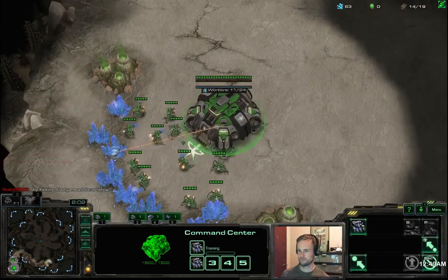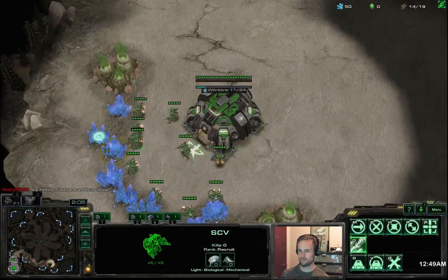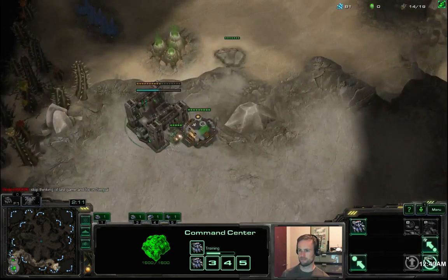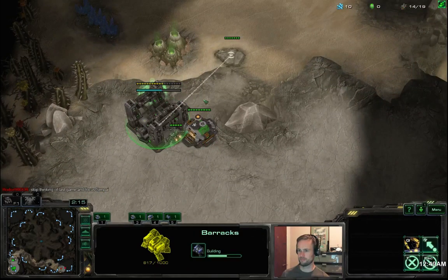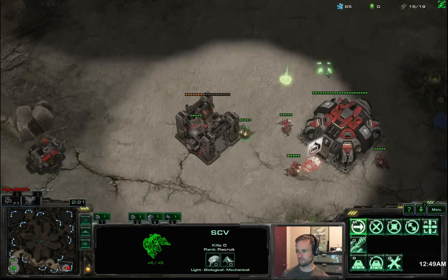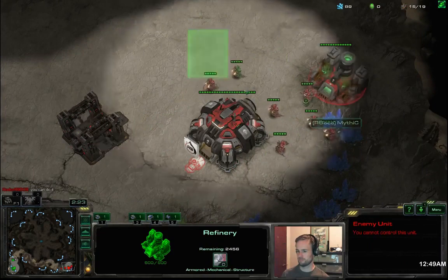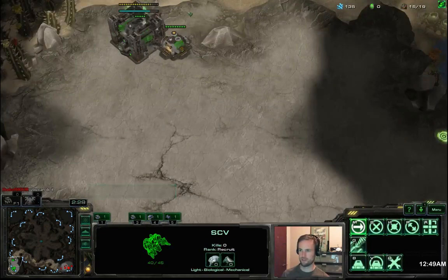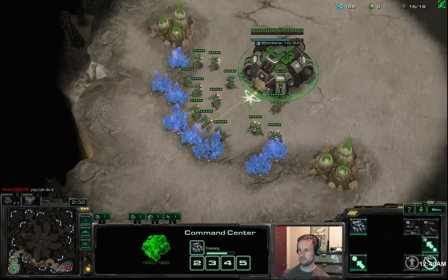This is going to be a one-rax expand with no gas, and depending on what we scout we may actually get three command centers before taking our gas. Now we're getting this scouted and it looks like it's going to be a gas first build — checking the gas, you can see around 40 to 60 gas is gone, so that's definitely a gas first opener.